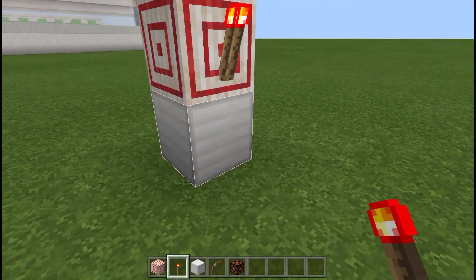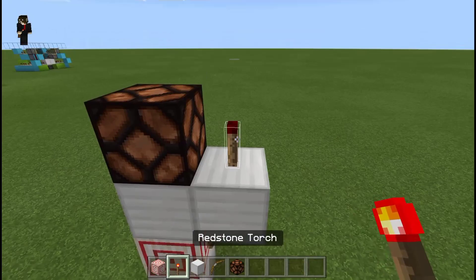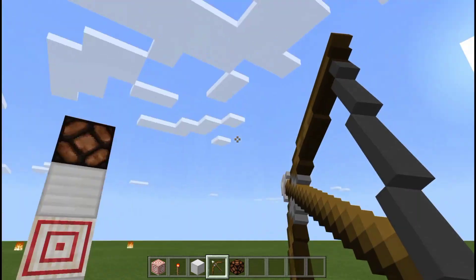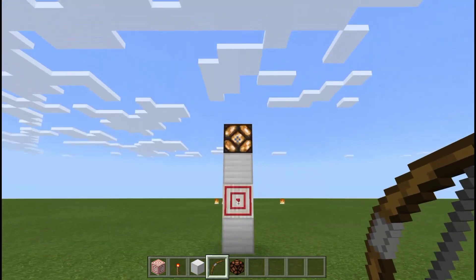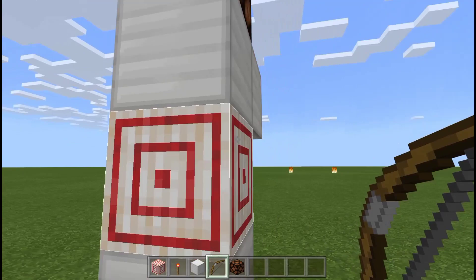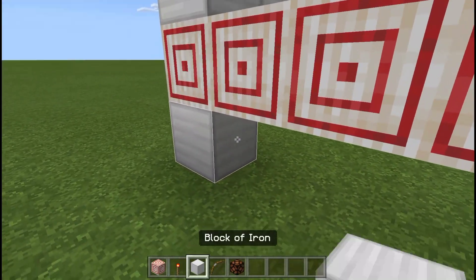Place a redstone torch on the back of the block, then another block with redstone dust - the torch will turn off. You're now done! Just hit the target block and boom - the lamp turns on. Target practice is complete!